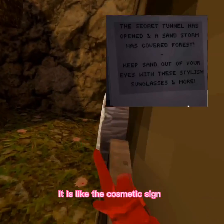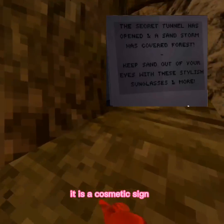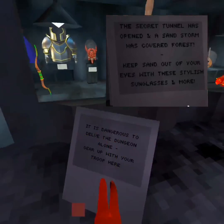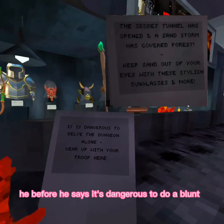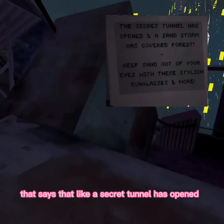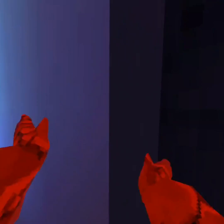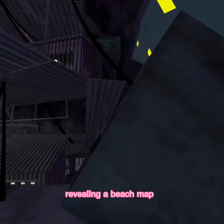It is the cosmetic sign — the one in City, like this sign right here. I'm pretty sure this guy before leaked this sign itself. It says that a secret tunnel has opened and that a sandstorm has covered up forest. So what we think is going to happen is the beach is going to open, or the secret tunnel's going to open, revealing the beach map.